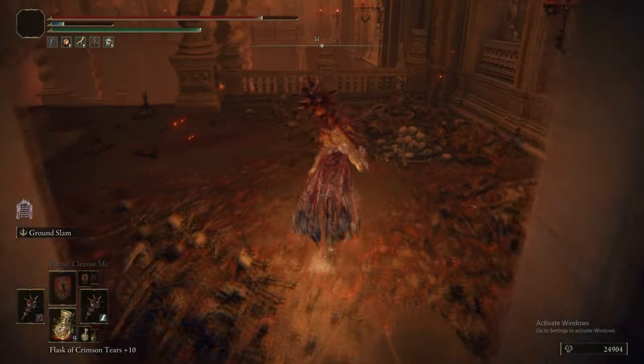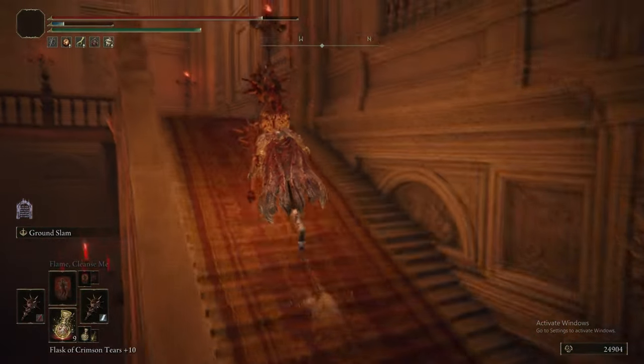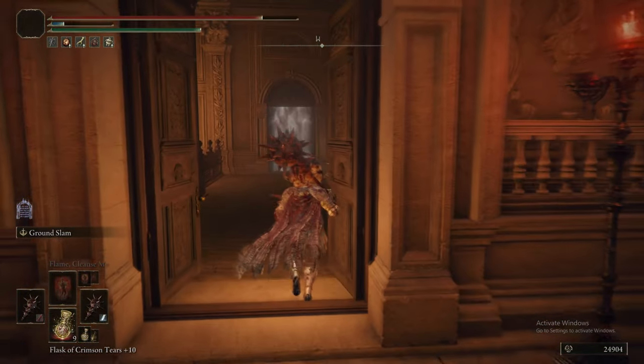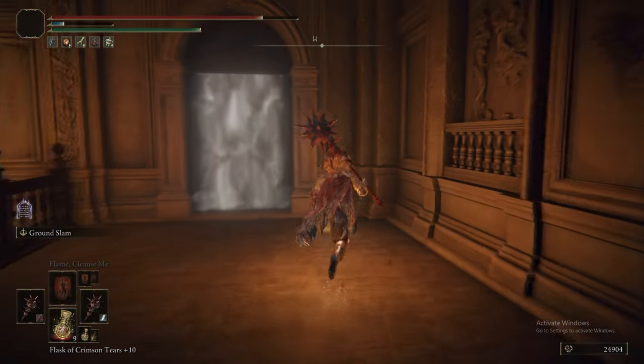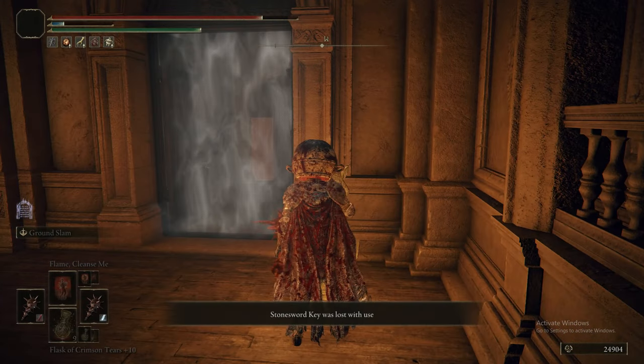Coming out here, there's a sending gate that takes you directly to Rykard's boss room. We're not going to fight Rykard just now, but we'll grab the Grace here so we can warp back later for ease of use.